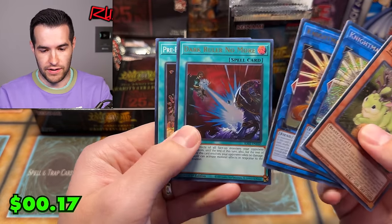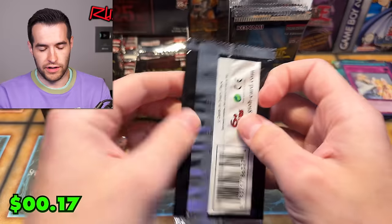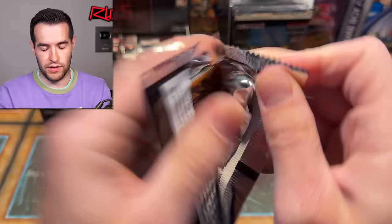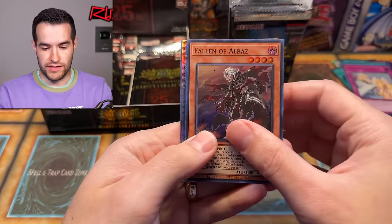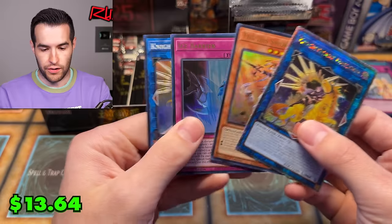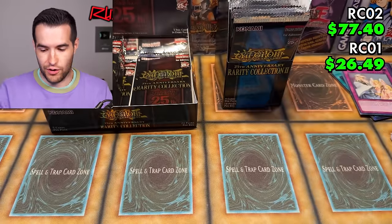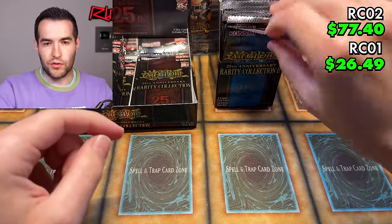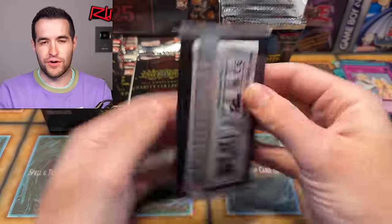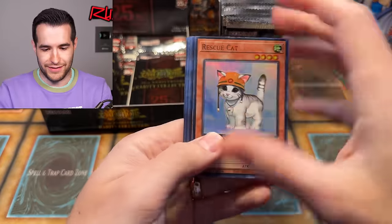We have Dark Roller, No More, and Pre-Preparation of Rites. Back-to-back Rarity Collection 1 packs — can you pull something big? It feels like there are almost no duds in Rarity Collection 2. A Nightmare Unicorn — there we go, that's a good QCR. And then there's another Nightmare Unicorn — that's the alt art. Still a little sad about the Red Eyes. Basically every Maximum Gold alt art except the Red Eyes is what it feels like.